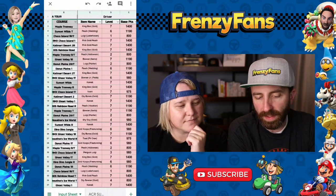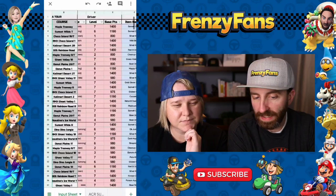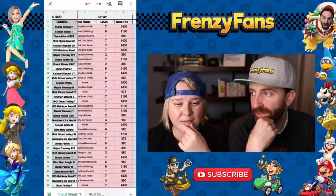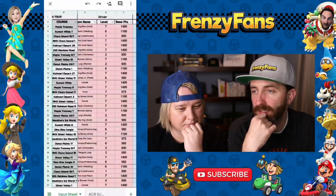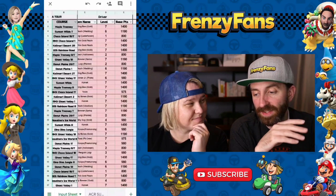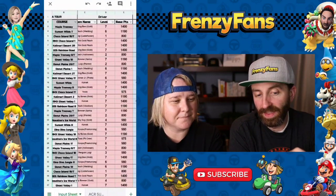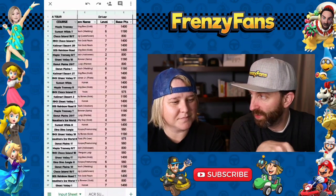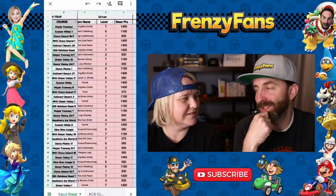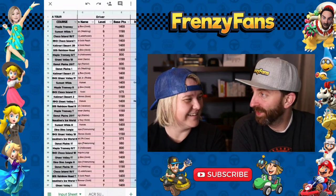You put in all the course names, the names of the items you're using — drivers, carts, gliders — plus the levels and base points for each. It's quite a bit of data entry, but once it's in place it's super convenient. Pro tip: if you have the Antelive slash B-and-G DKG tracker — the driver, cart, glider tracker — they've got a new tab that knows what tracks are in the current tour and pulls your highest-valued loadout items. You can copy and paste all the names, levels, and base points directly from their tool into this one. It took a fraction of the time.